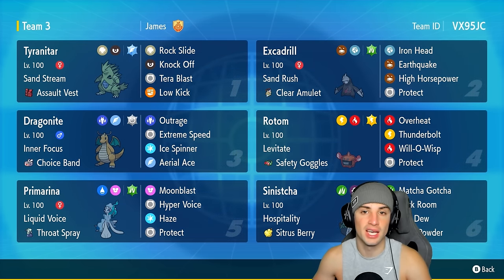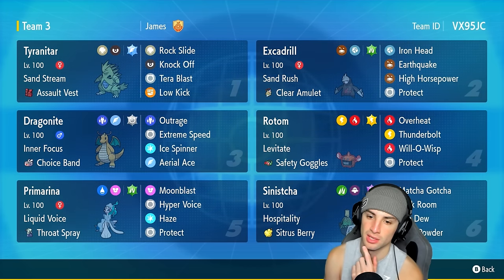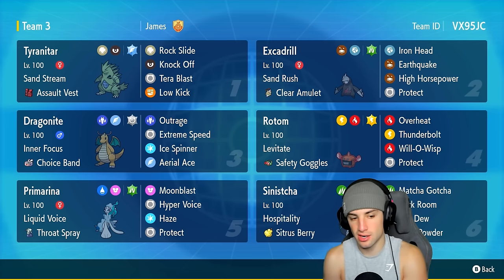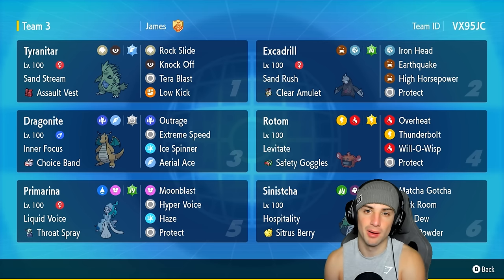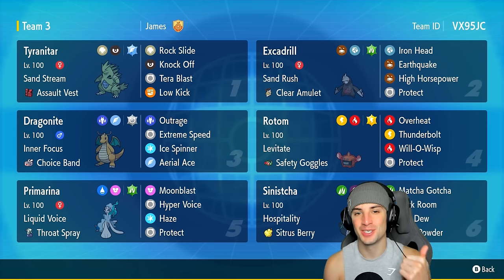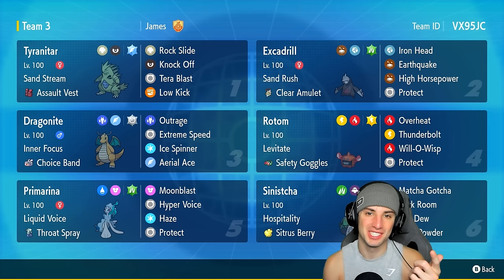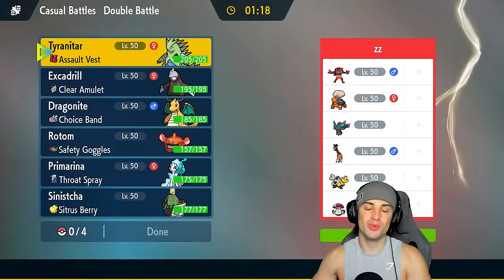Dragonite and Rotom also can't get hit by EQ from Excadrill, which is really good - Rotom has Levitate and Dragonite has the Flying type. Rotom is going to be used a good bit in Regulation G, I'm actually excited. It's got Overheat, Thunderbolt, Will-O-Wisp, and Protect - can't go wrong with it. Dragonite is a big-time physical attacker, Primarina is a big-time special attacker, and Sinistra is here to support and heal. The rental code is at the top right-hand corner.